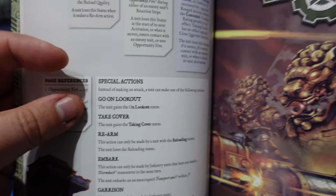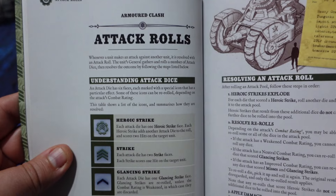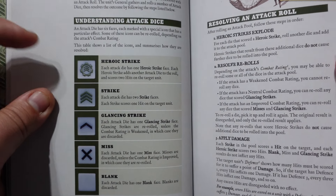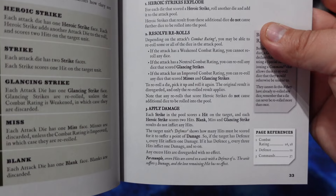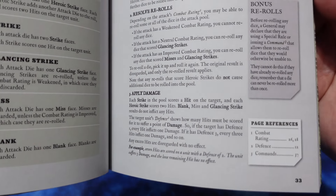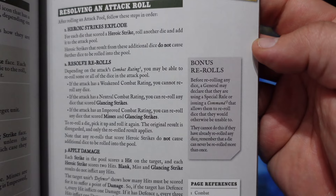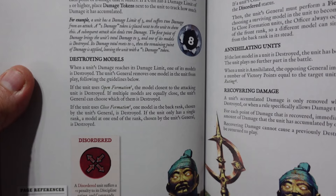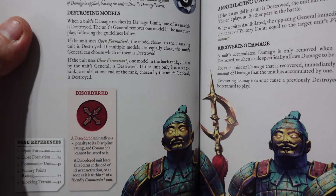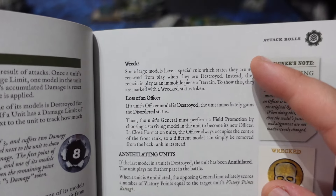There are also cool additions such as the ability to go on an overlook — that means you're not shooting during your activation, but you're allowed to shoot when your opponent has just activated a unit, so you can suppress them and damage that unit before they do their big amount of damage. It comes with a penalty on combat rating as well, so you can't put your whole army on wait-and-see mode — you have to use it sparingly and appropriately.